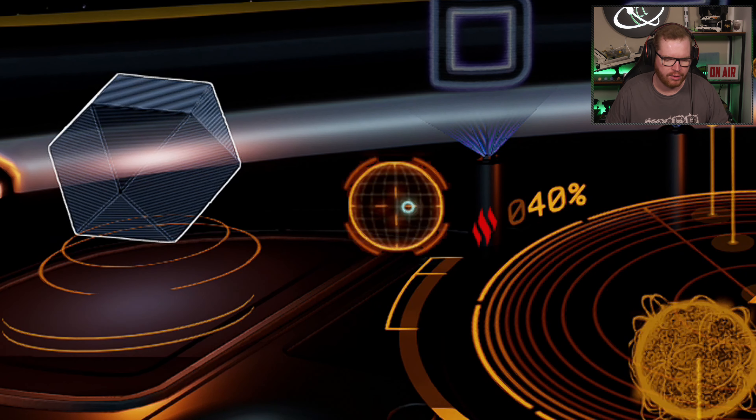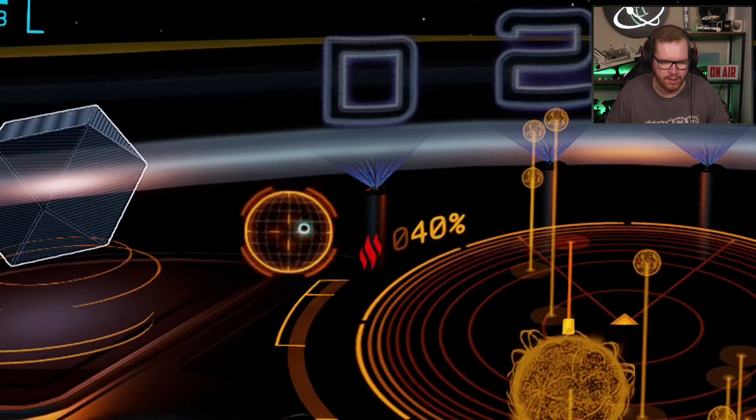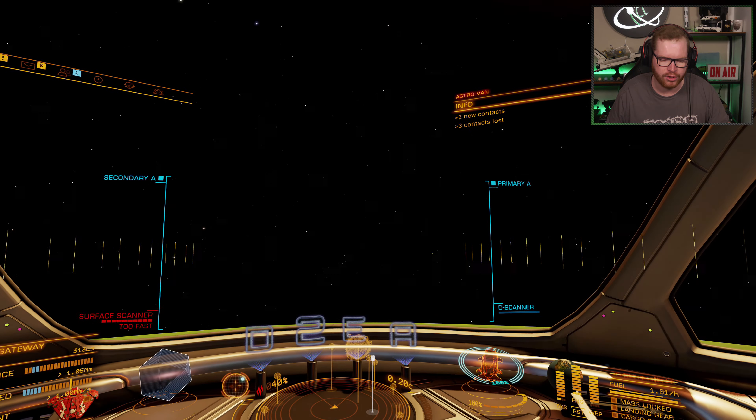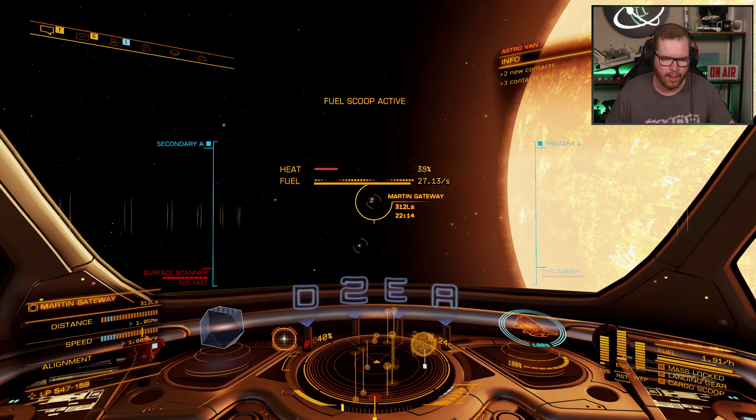Look at the little compass down here. You will see there is a hollowed-out dot. When it's hollowed out, that means the station is behind me. So I need to flip my ship around, and you can see as I flip around it becomes solid. Once it's solid, the station is somewhere in front of me — and there we have Martin Gateway.